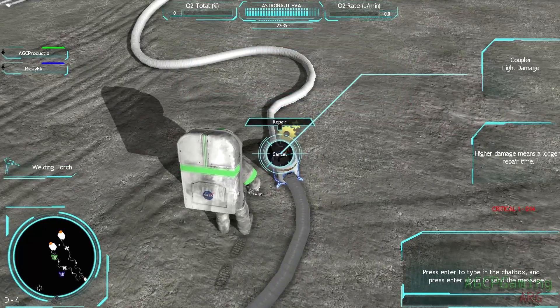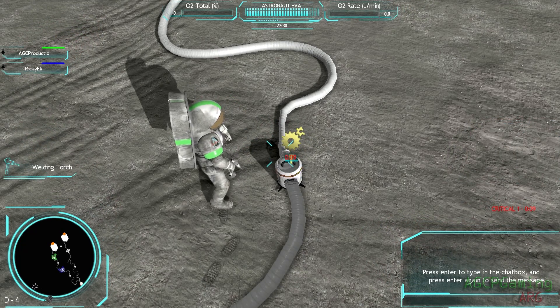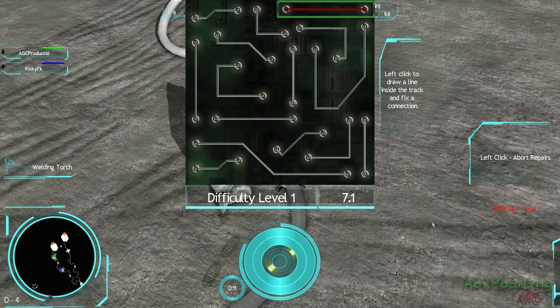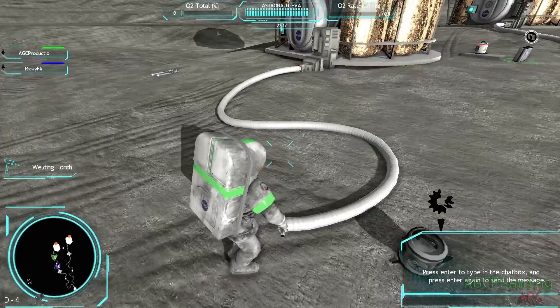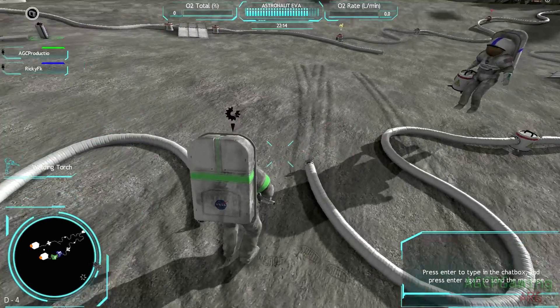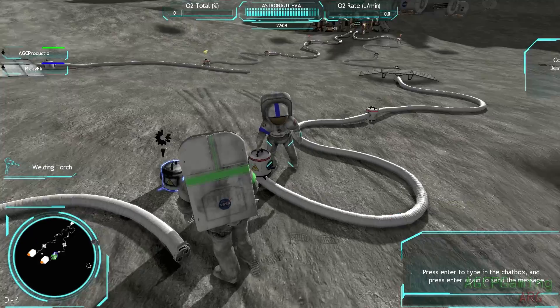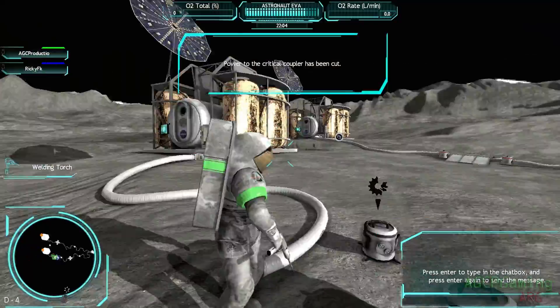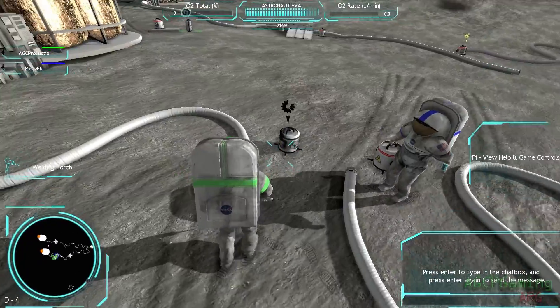Left-click on the damaged item and select repair. The damaged solar array is just ahead. All of the components on the power line must be functional before the power distributor receives energy. More energy means more oxygen. I'm supposed to be doing something? I got it, I'm coming with it. You have to, like — this component has been damaged. The severity of damage affects the repair time. I don't know what to do. Me neither. I got the coupler. I don't know if I'm going to add it.